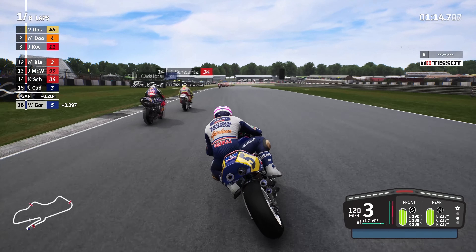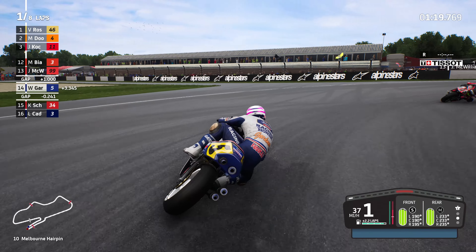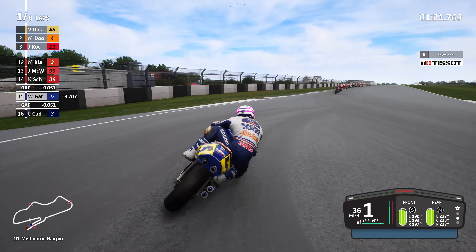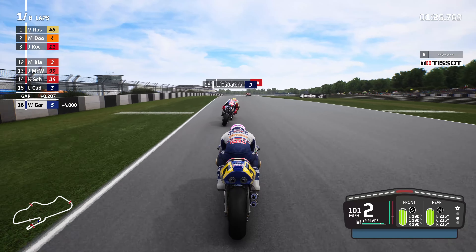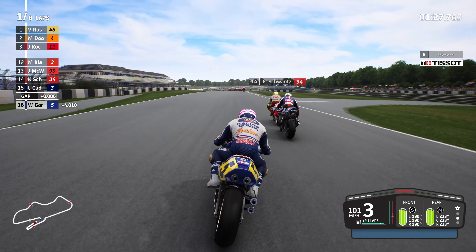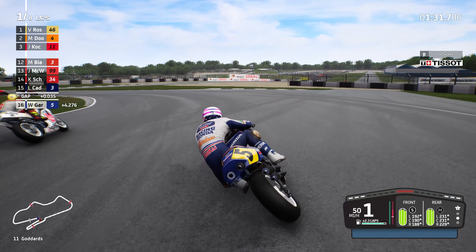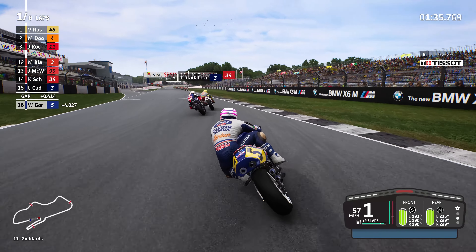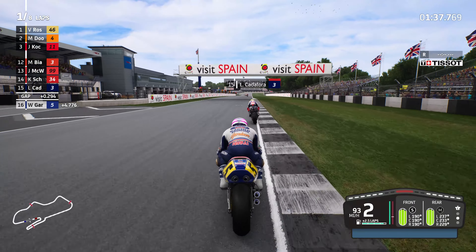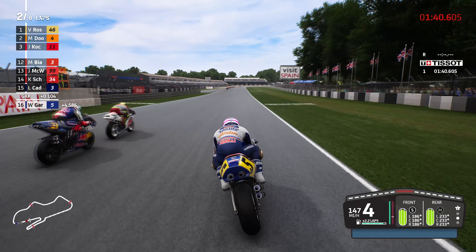Braking very very firm into the right hander for turn 10, the Melbourne hairpin - got the job done but we did run it in deep, so we're now going to have to try and regain the power and get past Schwantz and Cadillor. The 500ccs in general are quite possibly my favourite bikes to use in this game.